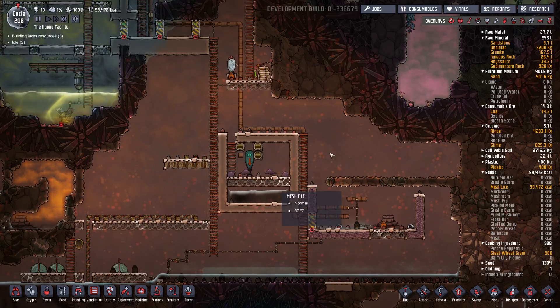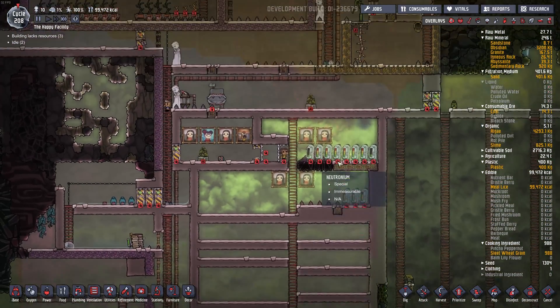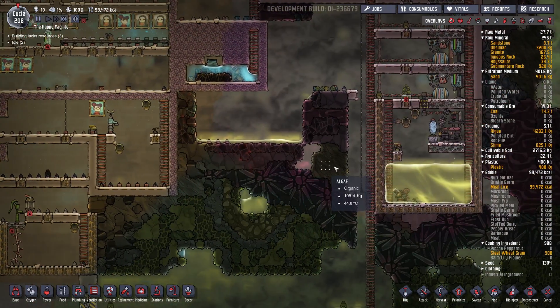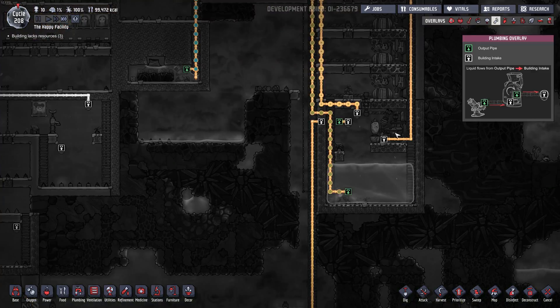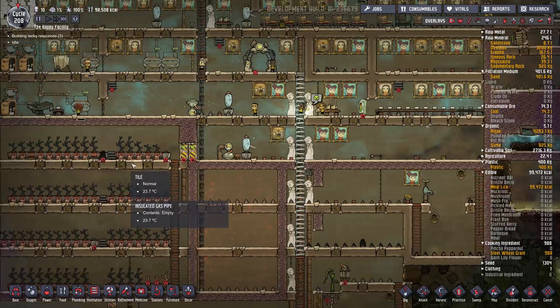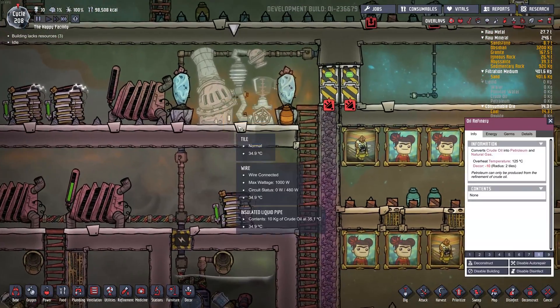I don't think I'll use the petroleum generator — it's just not worth all the hassle. But we'll see. I do have one running here, but there's no petroleum going to it anymore because I kind of took apart my setup. Actually the oil refinery is still there.